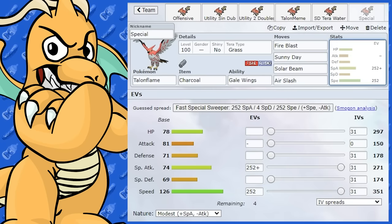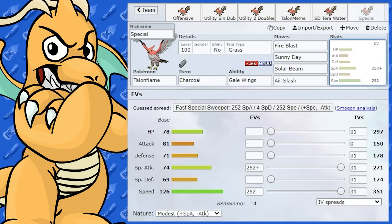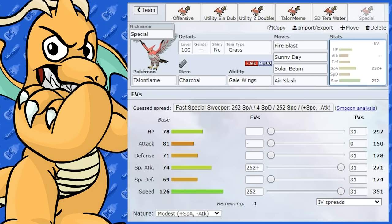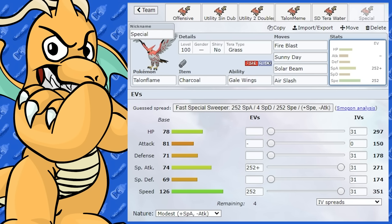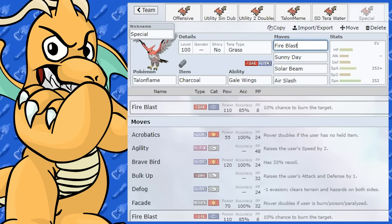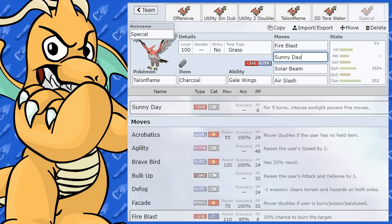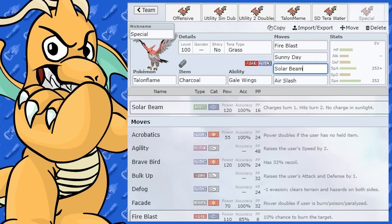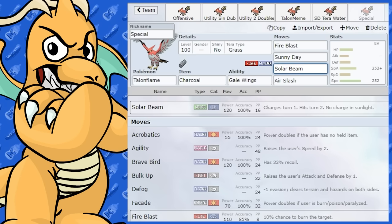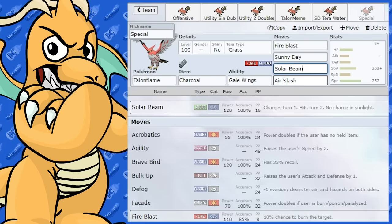Talonflame actually isn't a bad special attacker and has moves that work well in sun. Running it with Torkoal is a nice option — Torkoal sets sun and can switch into Ground-type moves that threaten Talonflame. The item is Charcoal to boost Fire-type moves. Fire Blast is your powerful sun move, Sunny Day is there in case you're not running Torkoal, and it actually gets Solar Beam too — Tera Grass plus Solar Beam is very powerful, and with Grass Tera any Rock or Ground types get owned.